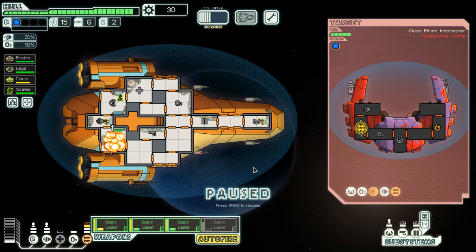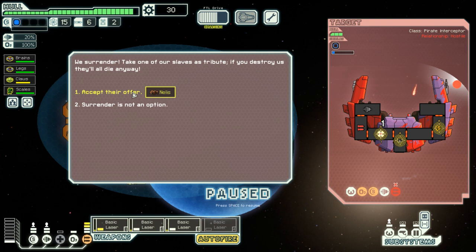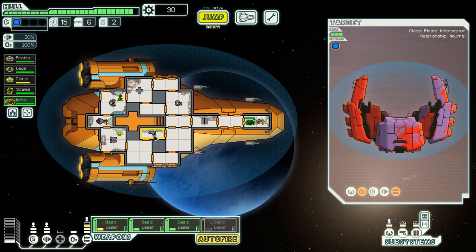I lost one of my weapons already — that is unfortunate — but the Zoltan should be able to fix it in just a moment, so I can freely continue firing. Let's disable the enemy oxygen supply so they are forced to repair it. Now they offer a slave for free, and this is a new type of crew member — a rock person. I'll accept their offer. I suppose I might as well let him operate the doors.